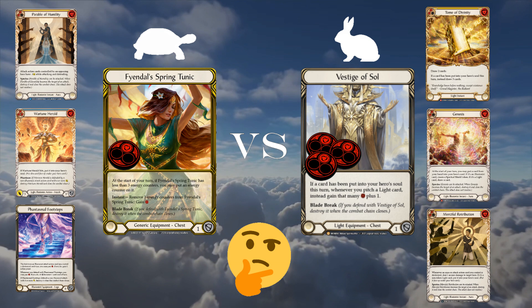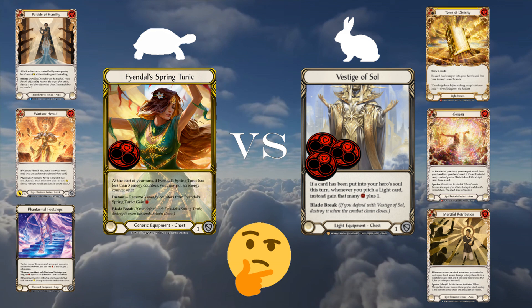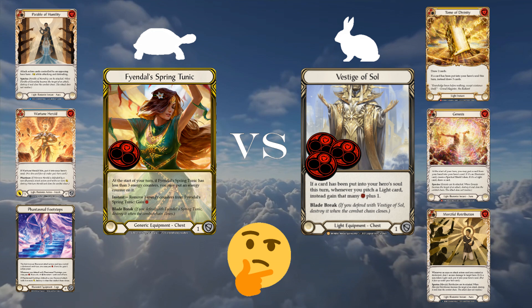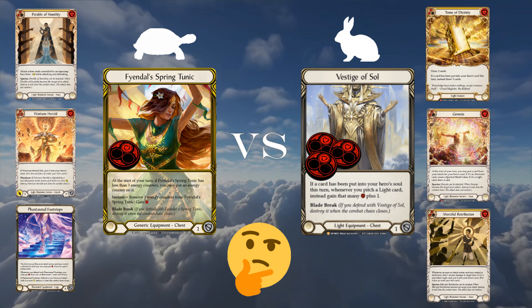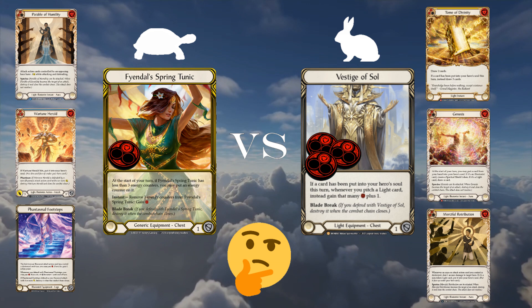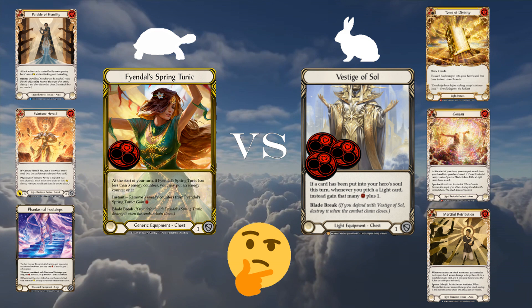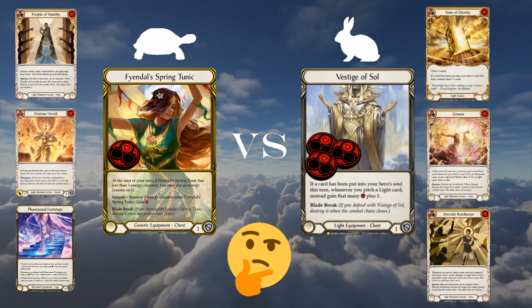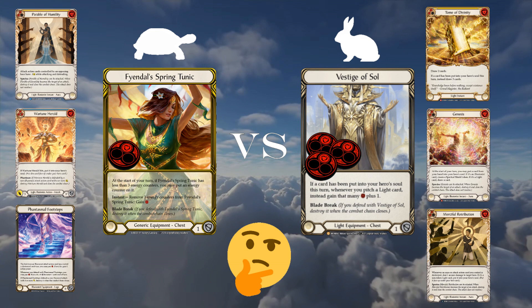So the question becomes: if vestige can easily produce resources throughout the game, is one resource per three turns as a best case scenario worth giving up the explosive power of the vestige? Let's look at the deck building cost — the number of slots in the deck that differ based on having to use different cards. In a vestige list, it is typical to need the following suite of cards to reliably get value: three Tome of Divinity, Genesis, Merciful Retribution, Soul Shield, Arclight Sentinel, Herald of Ravages, Protection, Triumph, Rebirth, and Wartune Herald blue — or about 30 cards dedicated in service of making Vestige of Sol worth it. However, seasoned Prism players will recognize that these are some of Prism's best cards and running them is often the default choice no matter what equipment you run.